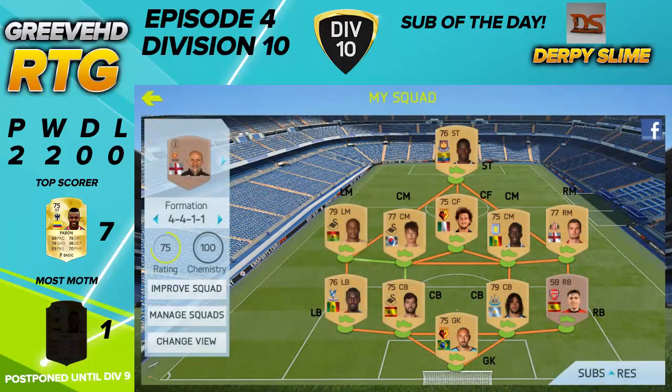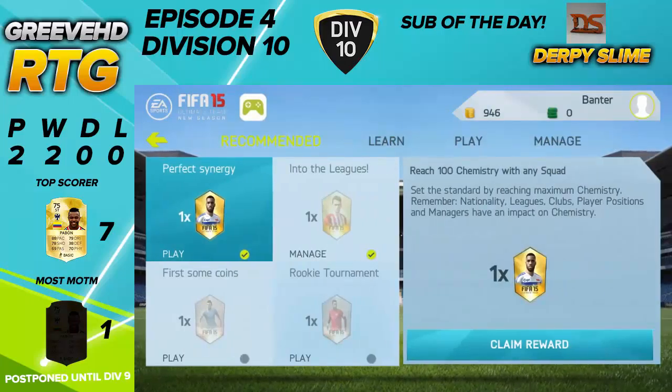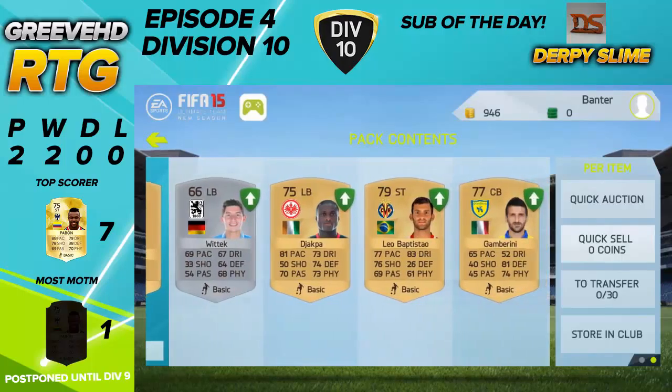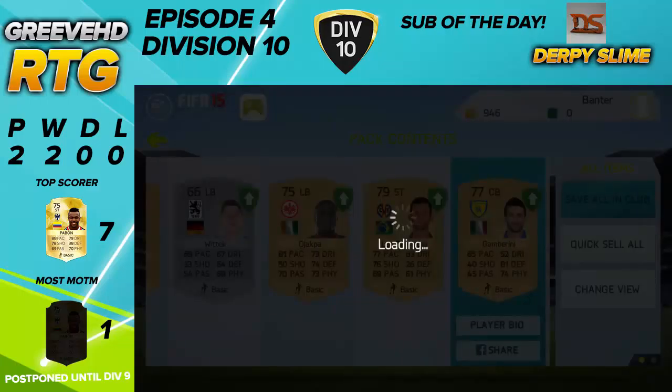With those two new signings in our team, we do have 100 chemistry, which is absolutely insane. We can go straight into a simulator game, but first we've got two free gold packs to open before we go into our game.